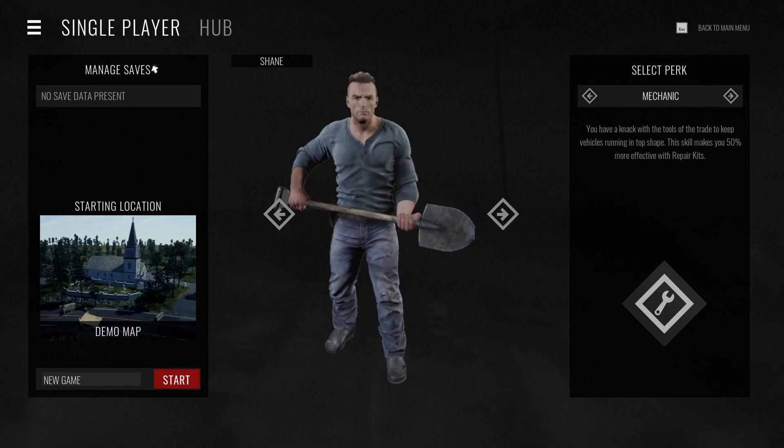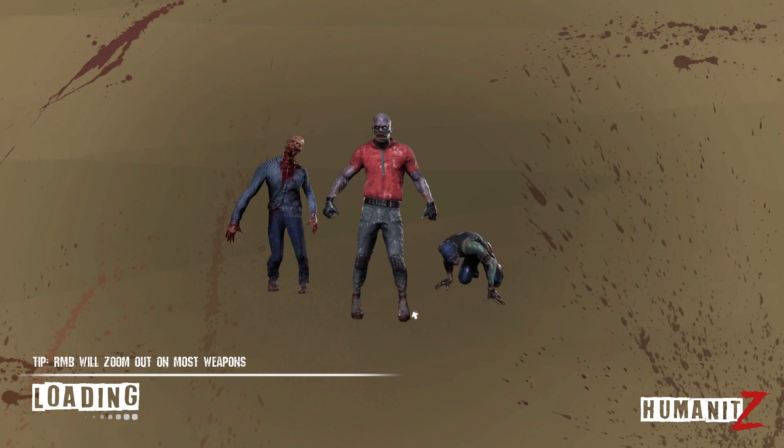Let's jump in. We can only play single player in this demo. We have a starting location, a map, looks like a church area, and we can select a perk - same kind of ideas as Project Zomboid, like a mechanic or profession. The mechanic makes you 50% more effective with repair kits. We also have a bio researcher, EMT, gunsmith, food worker, amateur boxer, farmer, fisherman, and unemployed. We have to pick the unemployed guy - 'no real skills or motivation to hold down a job.' I just went with Shane, the default character.